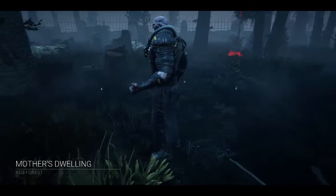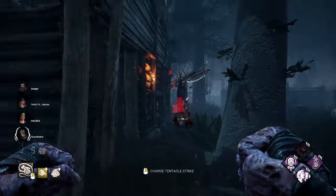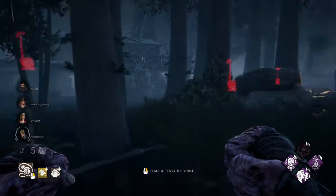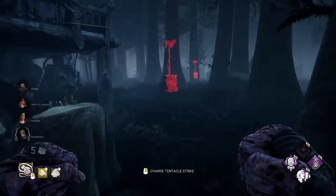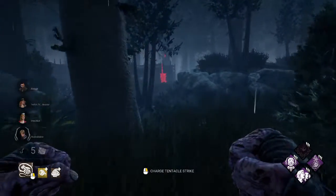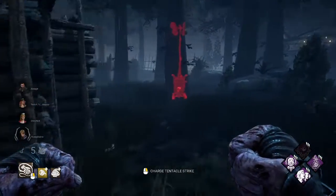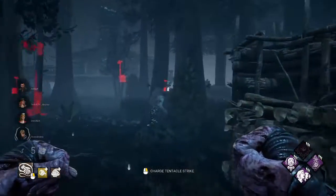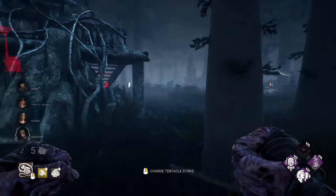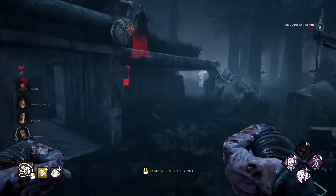Hello, KMK coming with another Dead by Daylight video and this time I'm playing Nemesis. Today I'm using the Zombie Herder Nemesis build. My goal is to bring zombies towards survivors. The build I'm using is Infectious Fright to make survivors scream every time I down someone, so the zombies will be attracted to them. Save the Best for Last to give me some chase power.